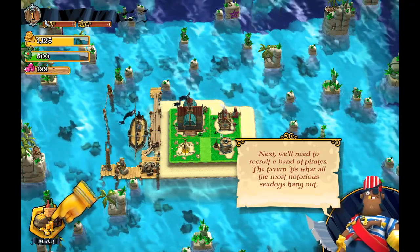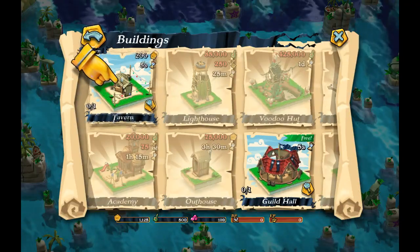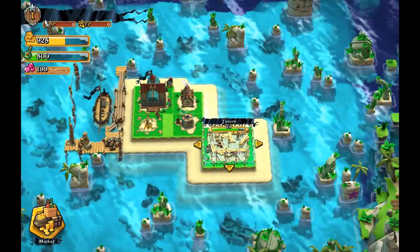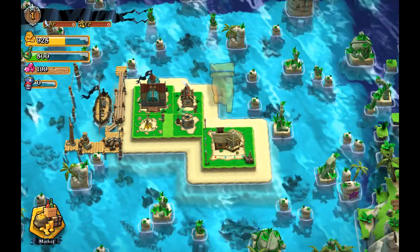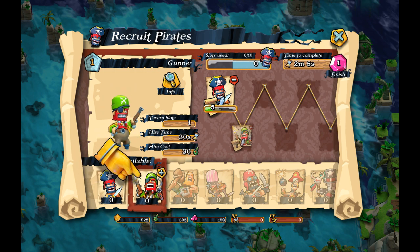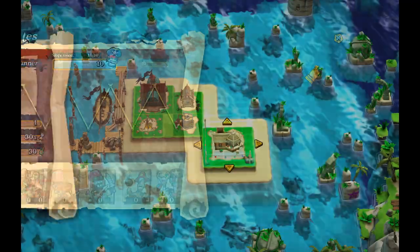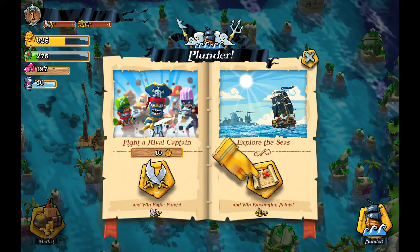Next, we'll need to recruit a band of pirates — the tavern is where scurvy sea dogs hang out. Let's go to buildings, tavern, and just like that we are building a tavern. Everything takes about five seconds to be done. Now we have an invite in the tavern, let's go recruiting. We got some buccaneers — that's pretty nice. We need to instant finish using our gems, but it's useful to keep your gems the way they are.